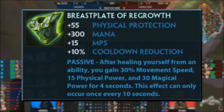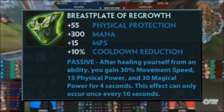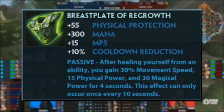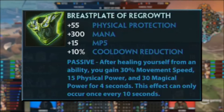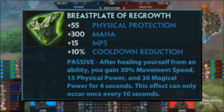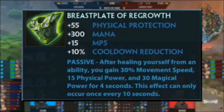Next up, we'll take a look at a major item rework in the form of Breastplate of Regrowth. This is a reworked version of Shield of Regrowth, but with Breastplate style stats in mana, physical protections and cooldown. The passive is unchanged, but this allows for Regrowth to fit much better into solo lane builds and healer characters might like this item now over something like Breastplate of Valor or even Glad Shield potentially. I can see Herc, Guan and a few other solo laners with healing really liking this item.